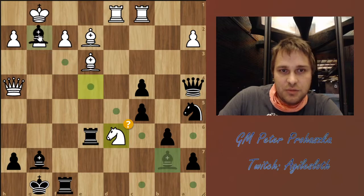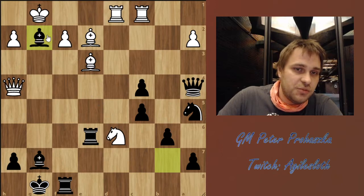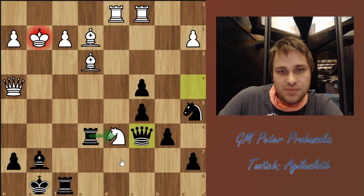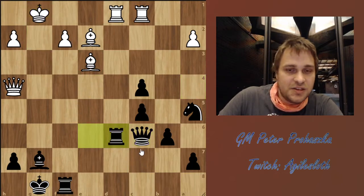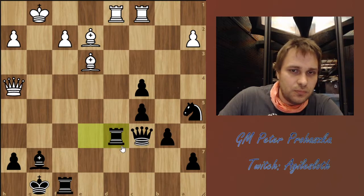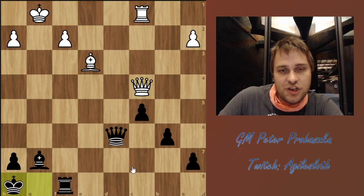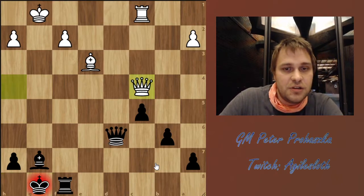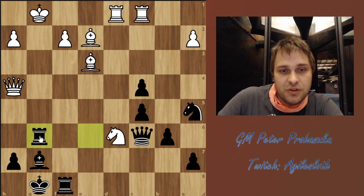Black reacted with Bxg2, which is quite an amazing move. The point being that after Kg2, Black gives Qc6 check, takes back on d6, and after White moves Kg1, takes on d6 and remains a pawn up after Rd6, Qg6, Bc4, takes, takes, Kh8. So Black is a pawn up here, but actually there is an even stronger solution — an even stronger move with Rg6 check.